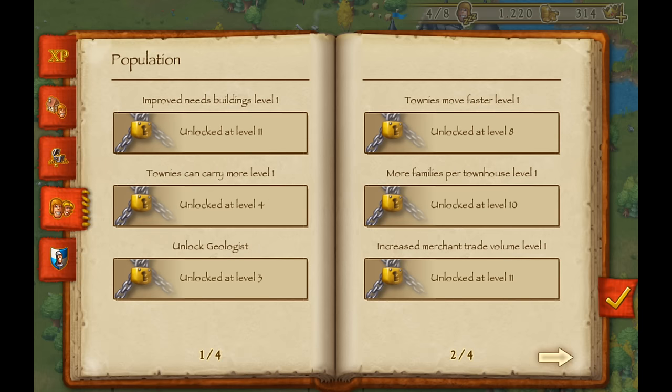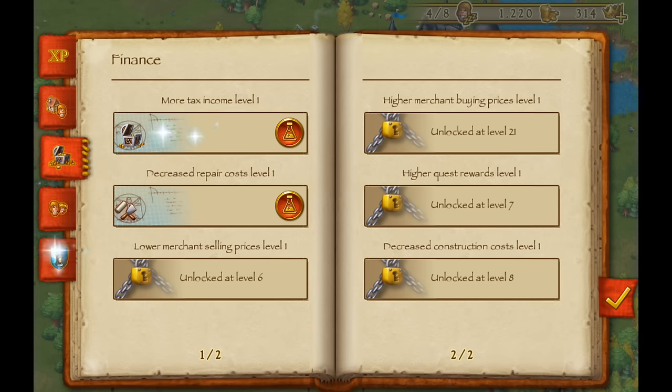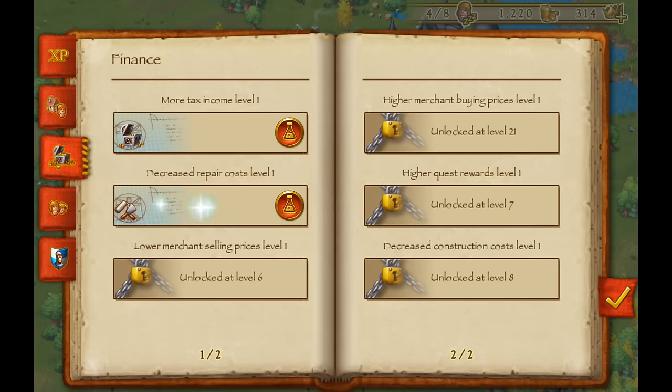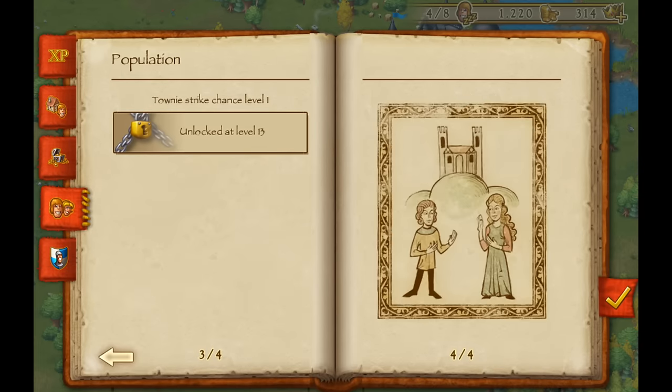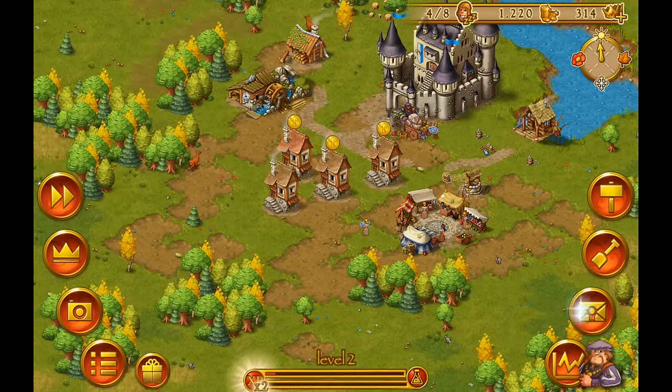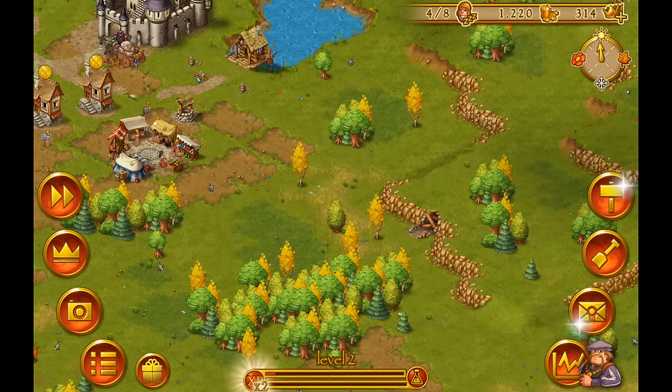Since we made a level-up, let's have a look at the level tab. In Townsmen you are rewarded with experience points for a lot of actions. For example, if we research max income level, we will collect 25 percent more taxes from our townhouses, or we can decrease the repair cost. There is a lot to unlock and further improve how your town works.